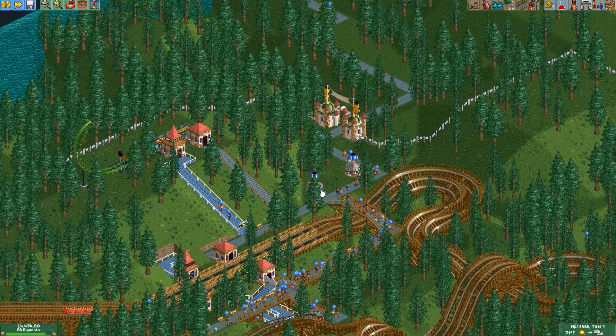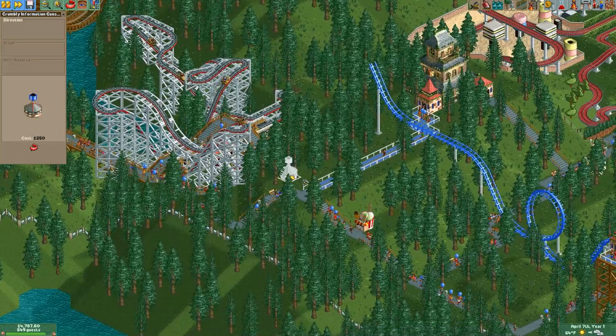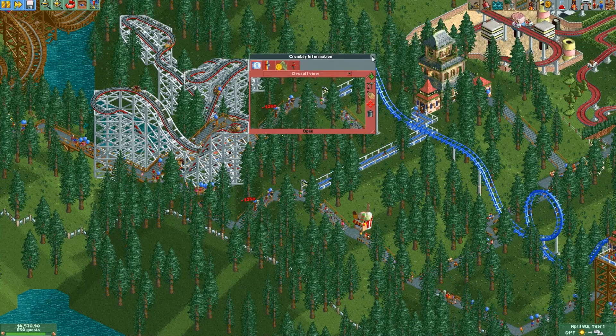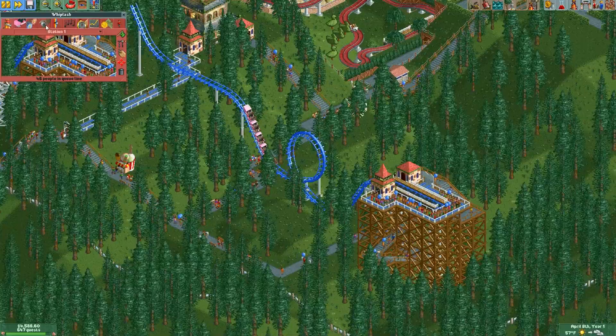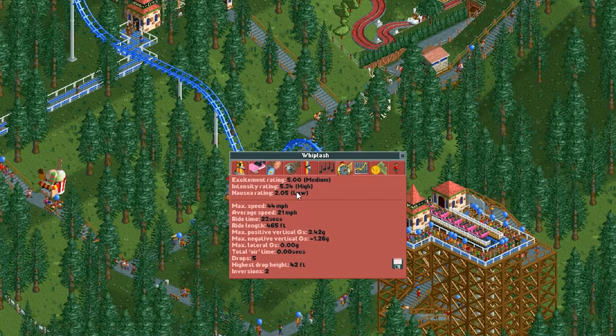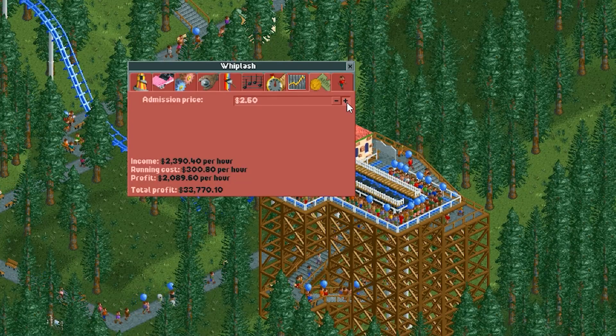We do have an information kiosk already — this one was hiding behind the trees. I'll move this one over to the other side of the park. People over here will definitely need umbrellas. How old is this ride? It was built 13 years ago. The funny part is my money machines are almost as exciting as this one. $1.20? I don't think so.